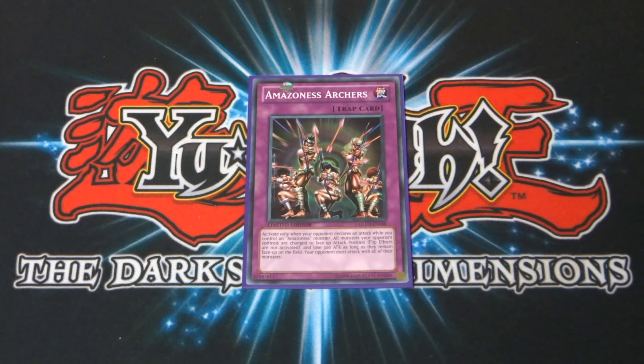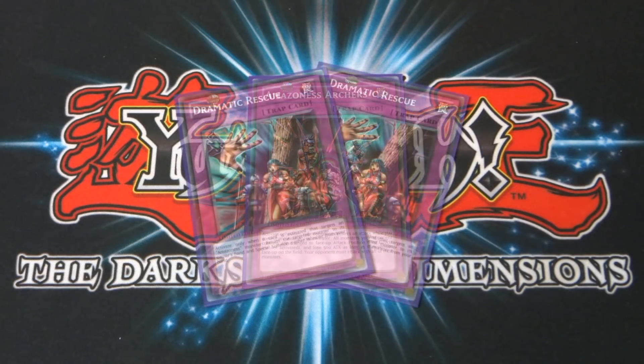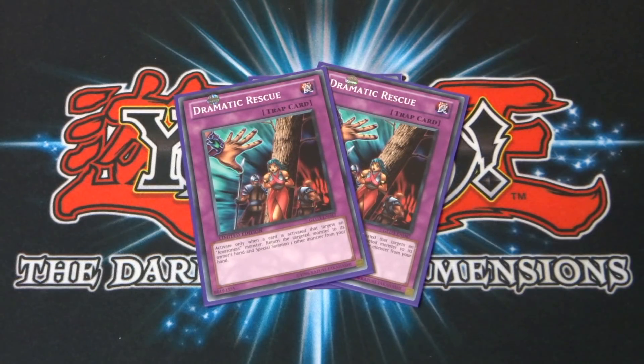On to the trap cards. Amazonas Archers is first: activate only when your opponent declares an attack while you control an Amazonas monster. All your opponent's monsters are changed to face-up attack position — flip effects are not activated — and they lose 500 attack as long as they remain face-up. Your opponent must attack with all of their monsters. If timed right, this can be absolutely devastating. I also run two copies of Dramatic Rescue: activate when a card targets an Amazonas monster — return the targeted monster to the owner's hand and special summon one other monster from your hand. It saves you and gives you a monster in return.